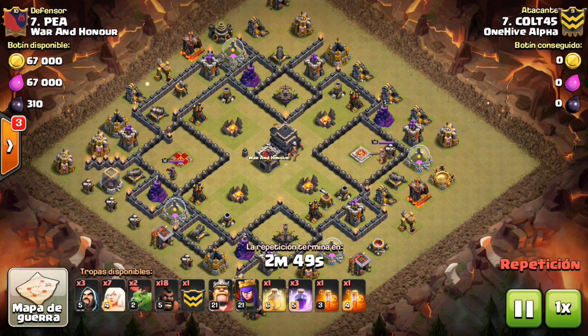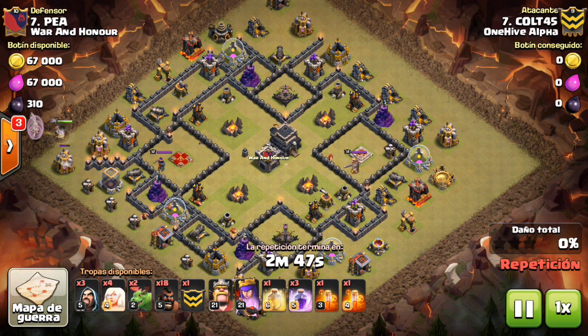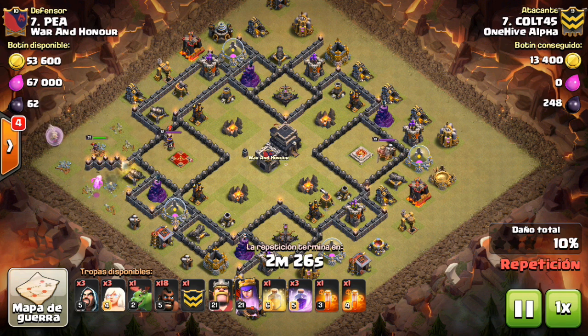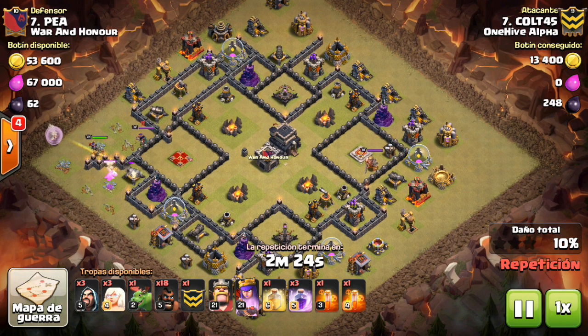So I'll go ahead and play the attack. You'll see how they're being used in different ways, because not all of these seven-healer attacks are used the same way. He drops down four healers on the queen — that's typically what you see, four of them used for the queen. This base is very spread out, with the army camps in the middle.